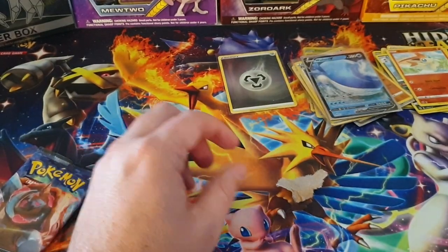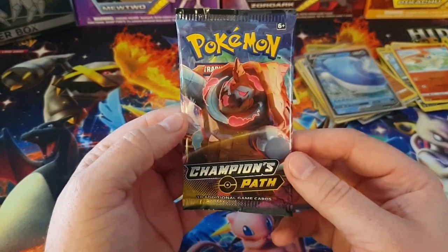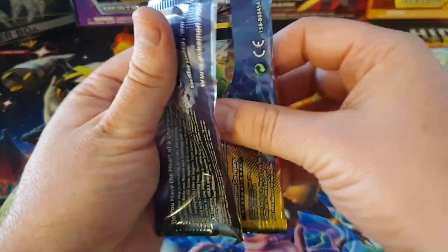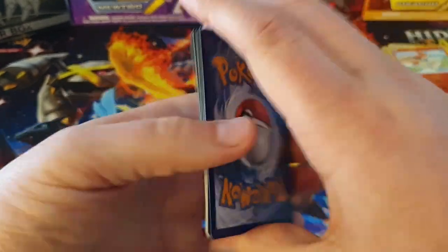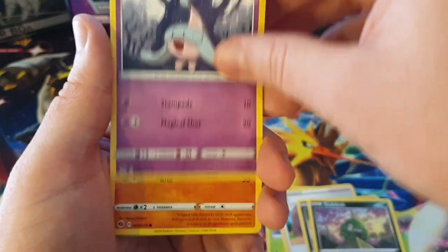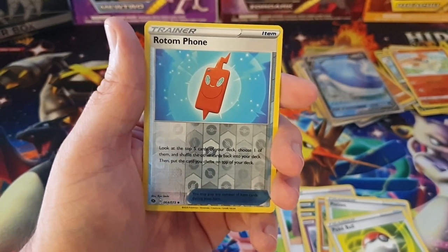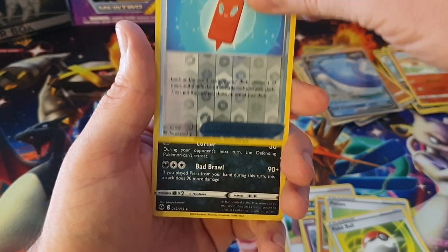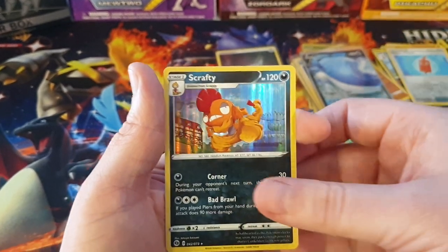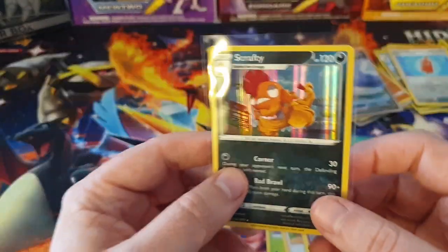It all comes down to this last pack - the Dreadnought pack. Can we get another Hyper Rare or a Secret Rare? Can we pull one of the Charizards? We have a Metal Energy, Beedrill, Milo, Absol, Trubbish, Hatena, Rockruff, Potion, Pokeball, a Reverse Rotom Phone, and the final card of this opening is... a Scrafty Holographic. We managed to get a Hyper Rare out of that box, so I'm happy about that.